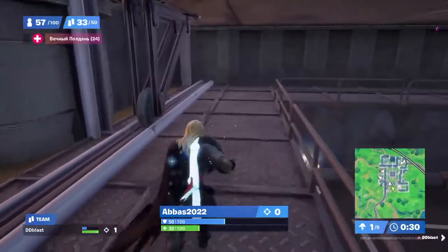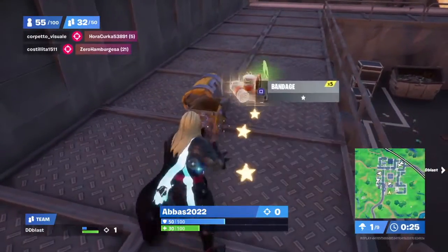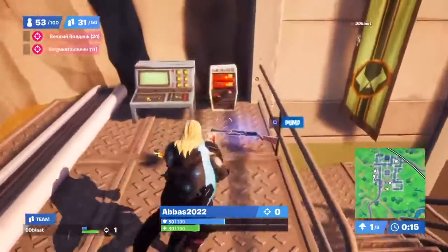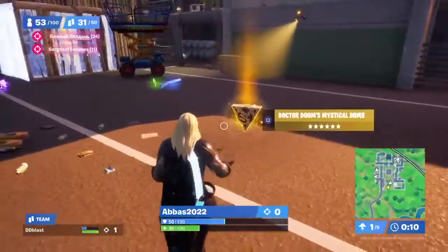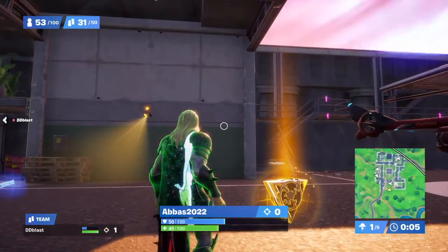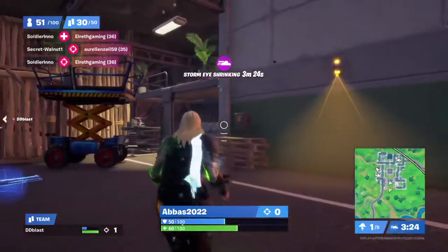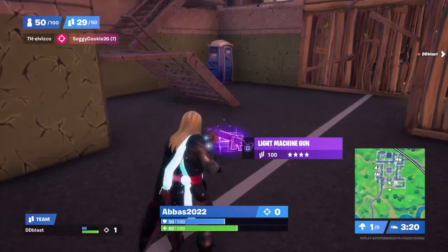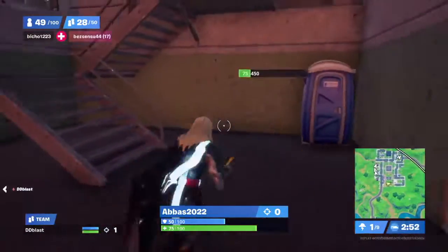We pick up a grenade, run for the chest, open it, and grab whatever's inside. Then I pick up a blue shotgun going down the stairs. I see Toxic Doom's powers and I'm here getting my health up — the storm's coming in. I'm picking up his power, which is like a green ball platform-explosion type ability.